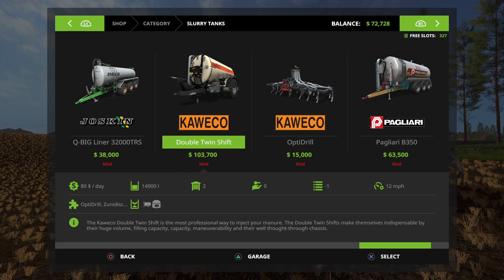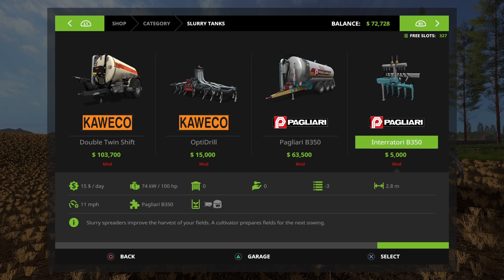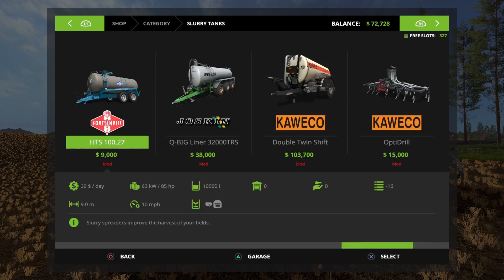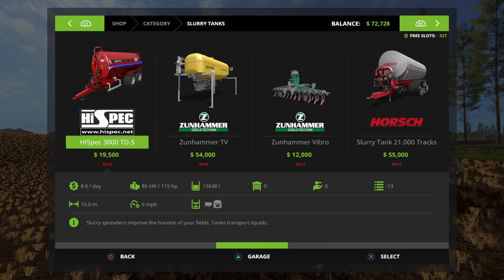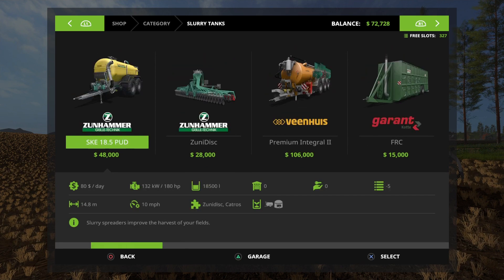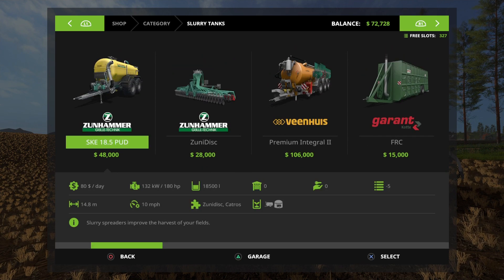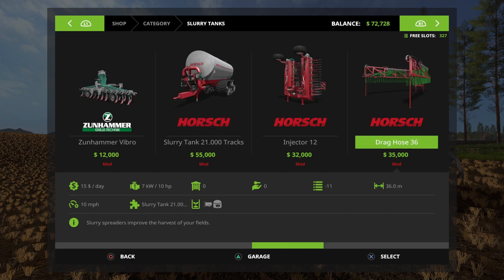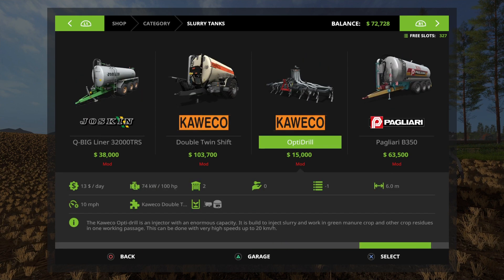Now let's compare them to some others. The Pagliari, which came out not too long ago, is $68,500 and has a capacity of 25,000 liters. Another option — 48 plus 28 is 76, giving you 18,500. So you can compare the prices. This one is spendy — $103,000 just seems like a lot of money.